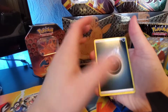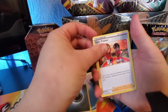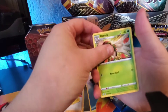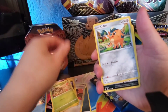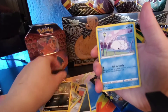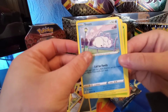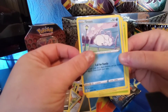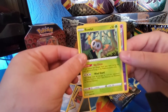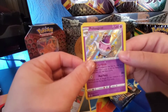All right, first pack — darkness energy, Gym Trainer, Liepard, Dartrix, Cufant, Snorlax... Snorunt, which has really nice artwork there with the bubbles — looks really good. Horsea, Roll-it...